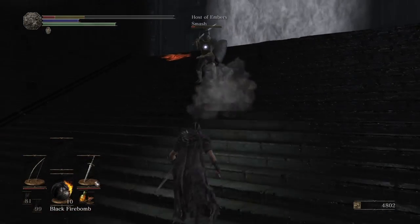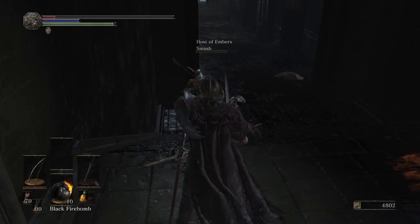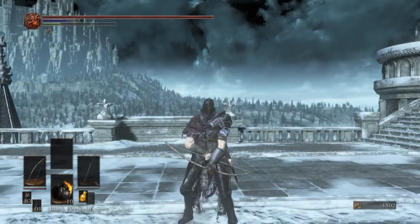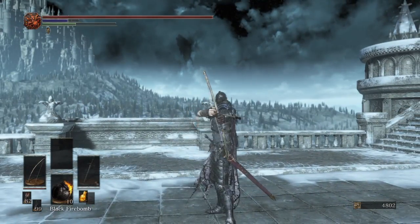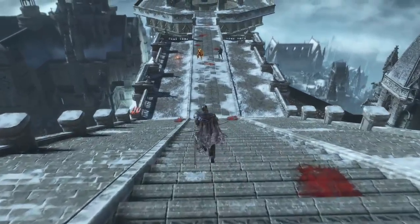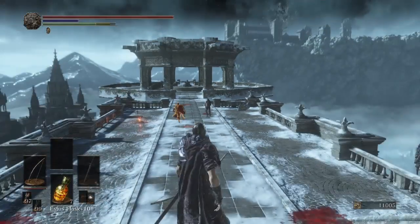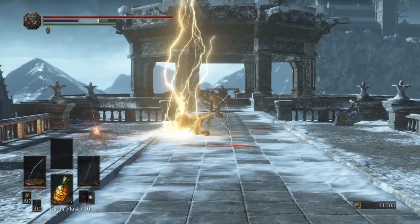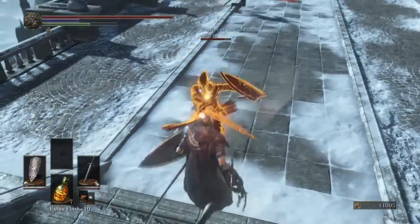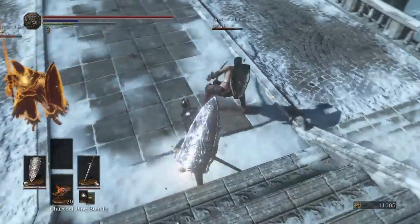Not only does it allow you to apply pressure at any range, but it also gives you a nice roll-catch weapon that most people would never consider a roll-catch weapon. The weapon art is really good for people who have low HP, like if you break their tears. The backstep R1 and the rolling R1 come out very fast. If you just hold the bow, a lot of people will try and roll into you, and you can do a roll-catch and often get a headshot. You can equip the Leo Ring and do counter damage - I don't recommend that as a viable winning strategy, but the bow allows you to play mind games, and any weapon that lets you play mind games immediately goes through the roof insofar as how much I'll enjoy it.